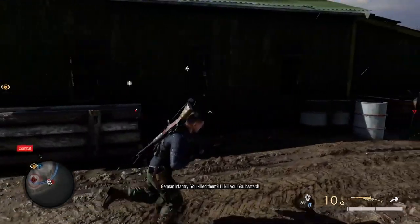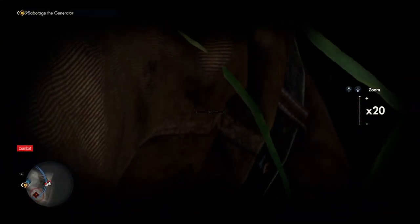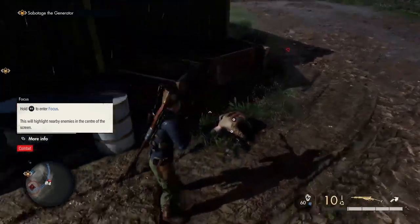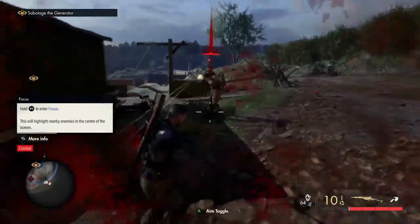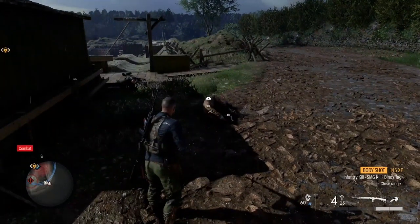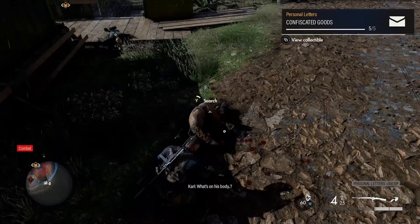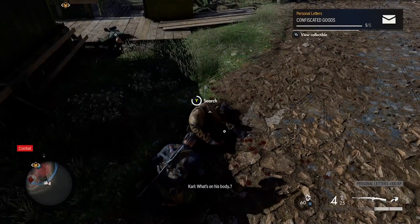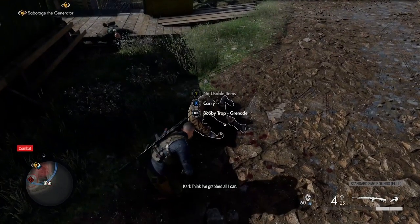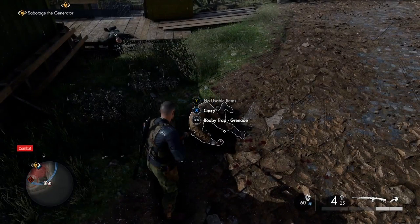Make your way out of that room, and a bit further down the road at the corner there's another building. There'll be an engineer here who has a personal letter on him — that should be your last personal letter. You can see on the map where it is — just pause if you need to.